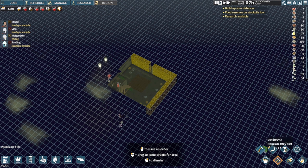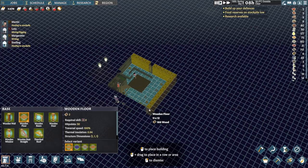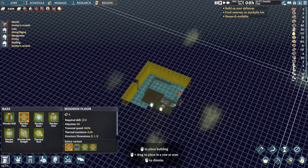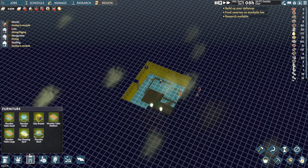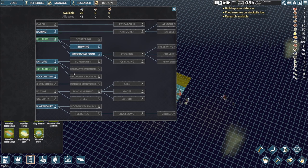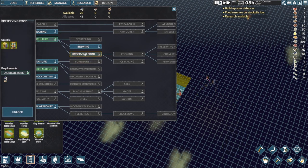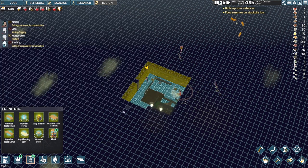Let's go ahead and put a floor down everywhere on this level — I think that would be a good idea. And then we will put some storage shelves in. We don't have storage shelves yet — is that advanced furniture? No, it's not. It probably preserves food, but we need to put some food here, which we'll go and get now because we need it.